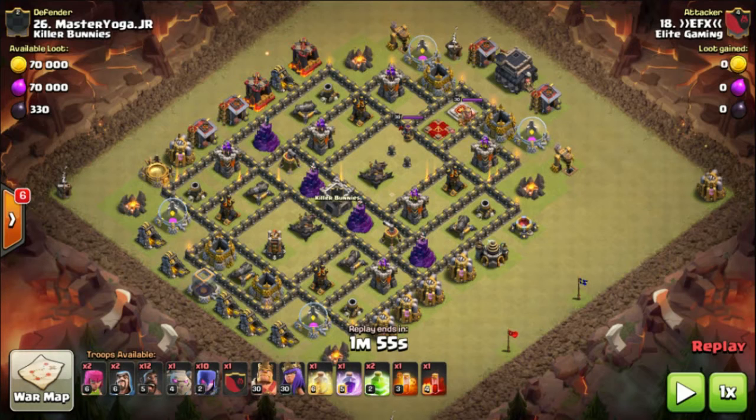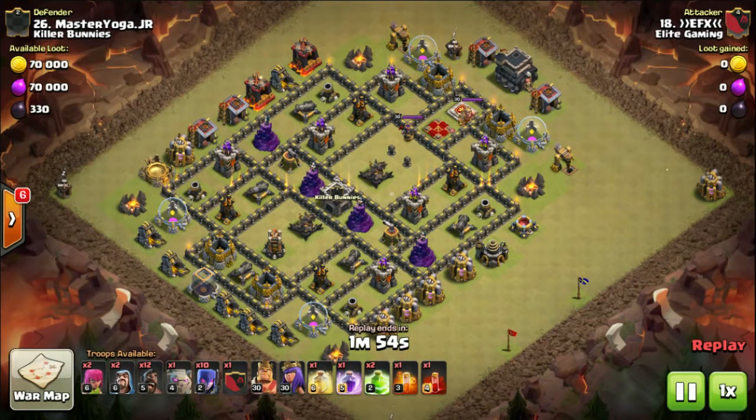The attack will be a golem, bowlers, witches in the clan castle, and hogs — 10 witches. Reminds me of the old GoWiWi days. I'd call this one GoBoWitchHoe. Anyway, one heal, one rage, two jumps — so he's going to jump into the core. No war breakers, just jump in, jump again, poison, and a skelly spell.